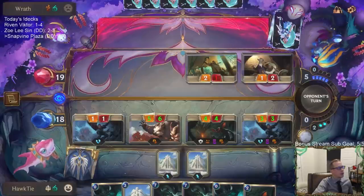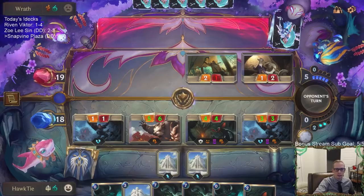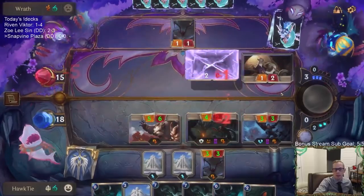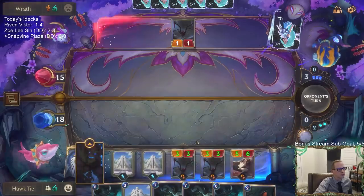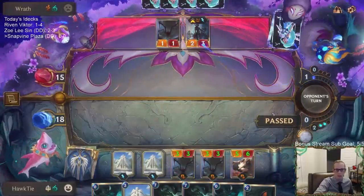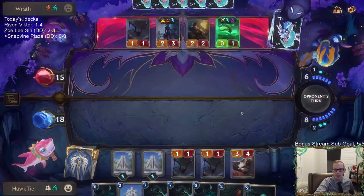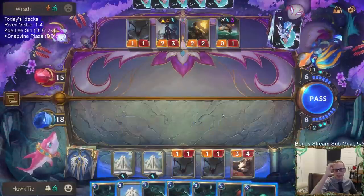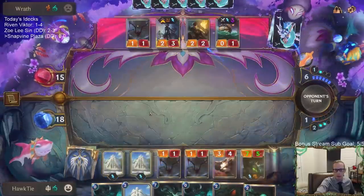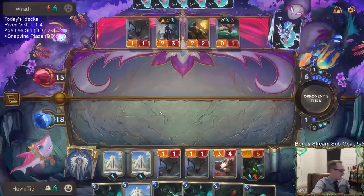We're on our third deck of the day, playing Snapvine Plaza — Overgrown Snapvine with a spooky Grand Plaza deck. Wishing we had more space to operate with, but this is what we got. They still have the mana for a Vengeance right now on the Snapvine. I think it's worth a try — go hard! Twist of Fate's really difficult to beat, so yeah, this is a difficult one.